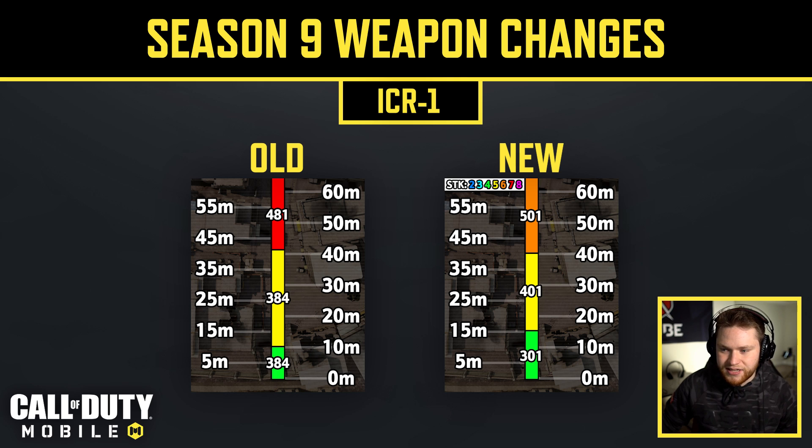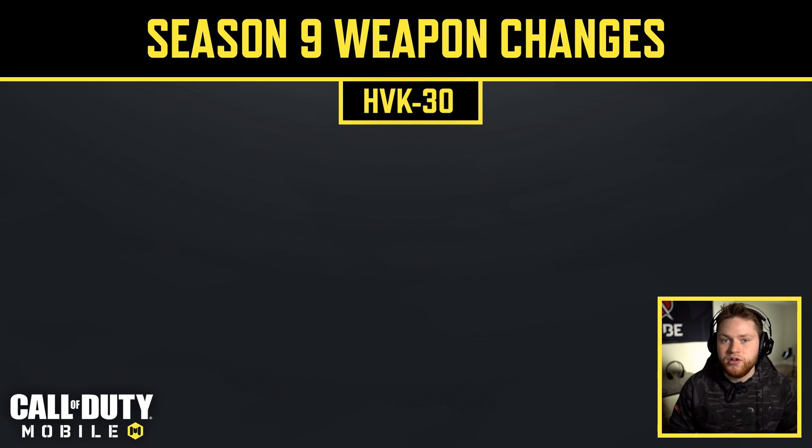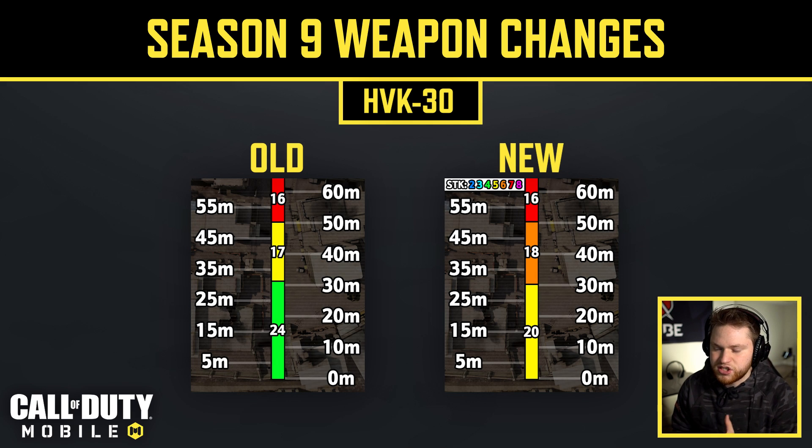Next is the HVK-30. This one is puzzling — the HVK-30 wasn't a great weapon and it seems like they actually nerfed it. The old values were 24 damage from 0–31m, 17 damage from 32–50m, and 16 damage at 51m+. Now it's 20, 18, and 16 damage respectively. Close range was nerfed from 24 to 20, mid range was slightly buffed from 17 to 18, but overall the shots to kill remain exactly the same. It seems like a small adjustment — though I personally think the HVK needed a buff.